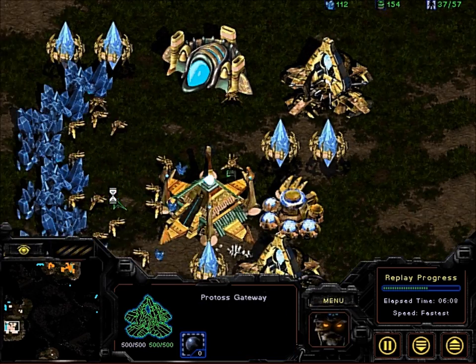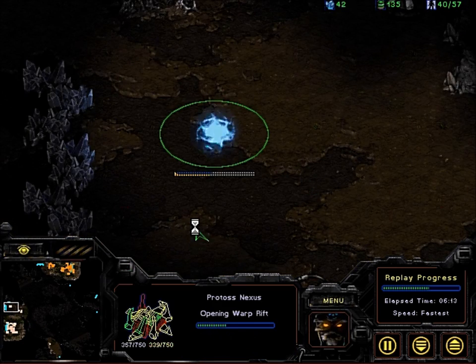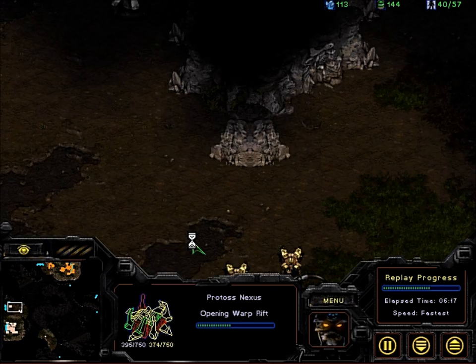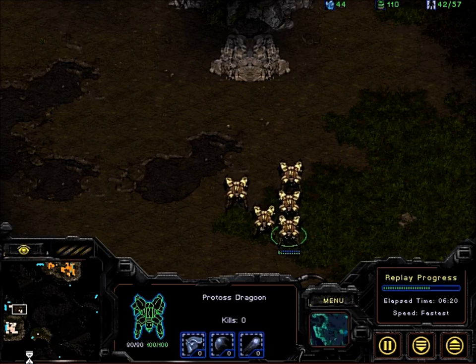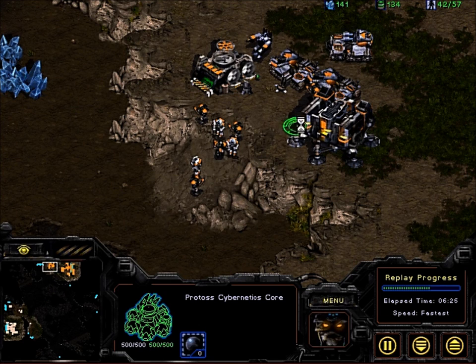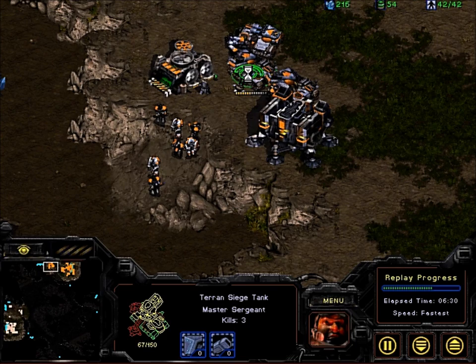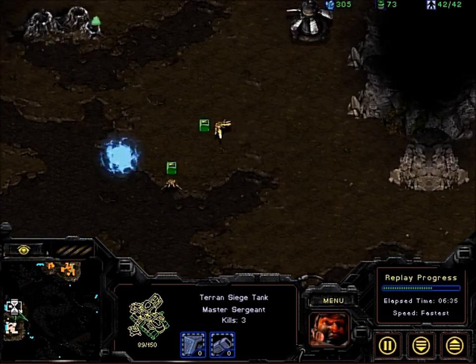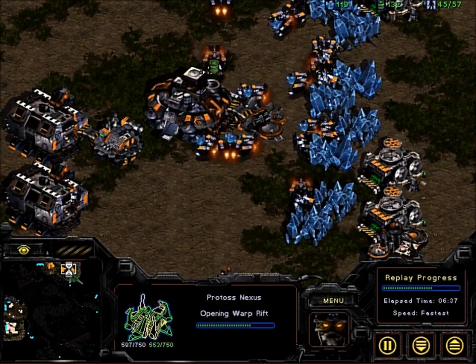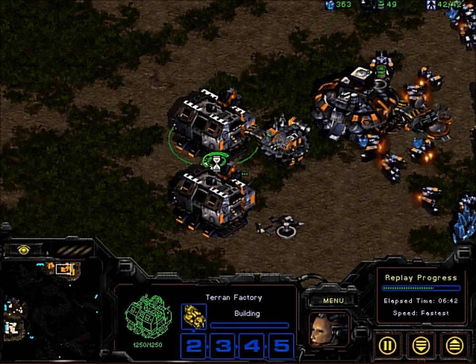It looks like the Protoss player is not going to tech up — they're just going to increase production. They've thrown down more gateways to increase Dragoon output, and they're also expanding. So this is actually a decent expansion timing. While the Protoss did throw away some units, it did generate some economic momentum. It looks like the Terran player is going for a timing attack, meaning they want to end this soon, while the Protoss is playing for the late game — which could be bad for the bot if it doesn't get enough defenses up in time.